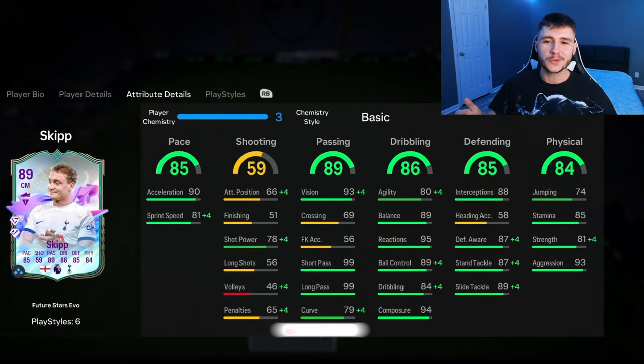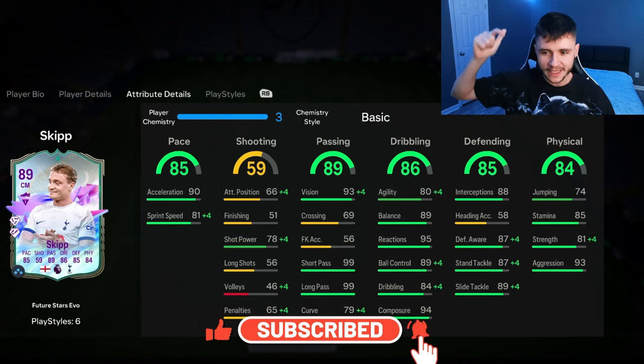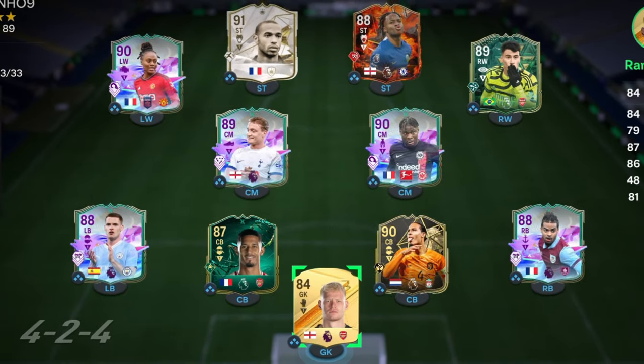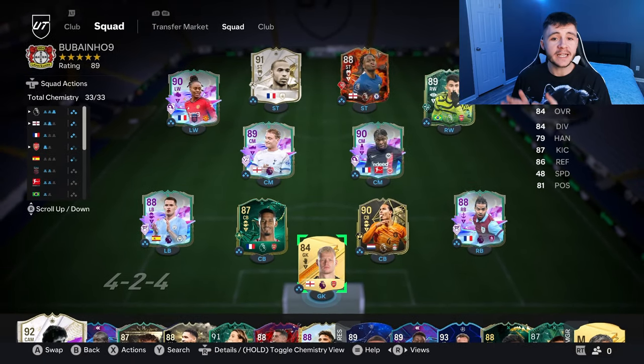If you guys enjoy these FC 24 player reviews, go ahead and leave a like on today's video and also consider subscribing to the channel if you are new — it would be greatly appreciated. This is the team we're going to be using in Foot Champions to test out the new Skip card. We're going to be playing him at the center mid position in the 4-3-2-1 formation. Let's jump into game number one and see how good this card really is.